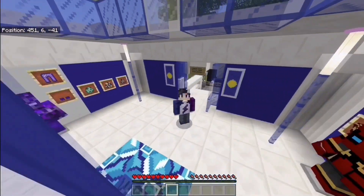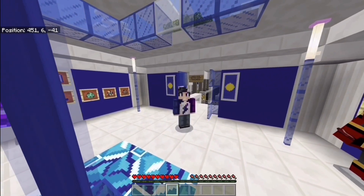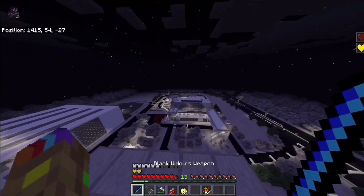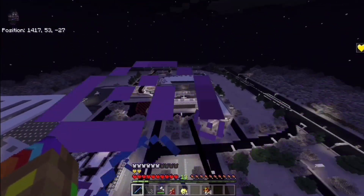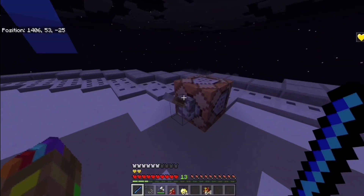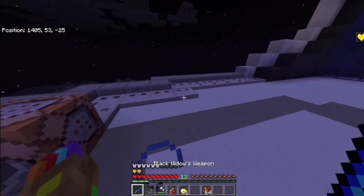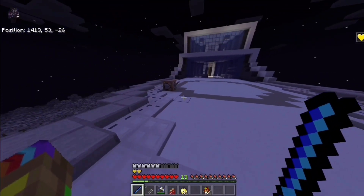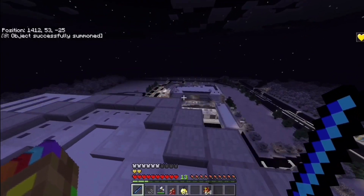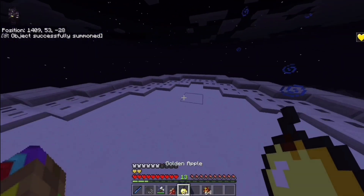That was pretty much it for the items — now we're actually going to fight Thanos! Let's head to Stark Tower. As you can see, I'm currently on Stark Tower and down there is where Thanos is going to spawn. If I press this lever it should spawn Thanos right over there, so we can spring into action. Let's click the lever — Thanos should be over there. The chunks aren't loading yet, but let's roll out!